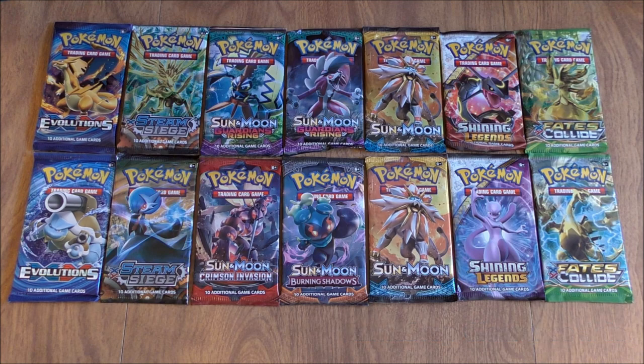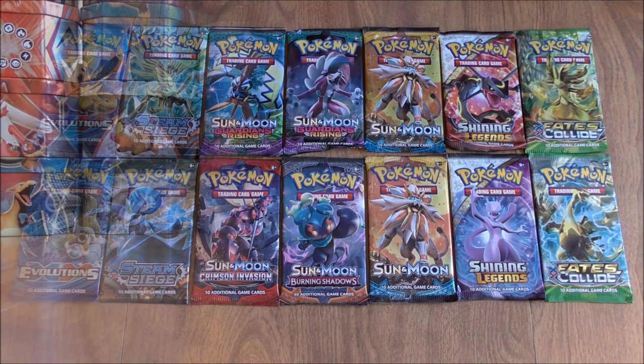Of these 14 packs, there are two each of Shining Legends, Guardians Rising, Steam Siege, Fates Collide, Evolutions, and Sun and Moon base set, and then one each of Burning Shadows and Crimson Invasion. I didn't include any Ultra Prism Booster Packs in this opening just because I've done so many larger Ultra Prism Booster Pack openings recently. So I'll set the camera down and get to opening these variety of booster packs.